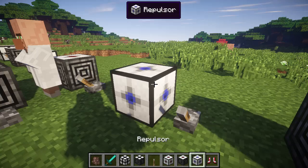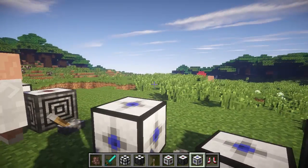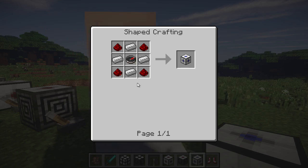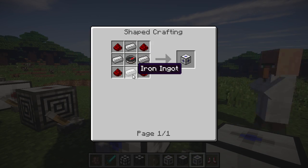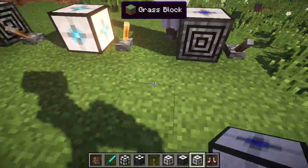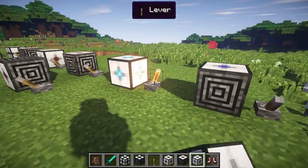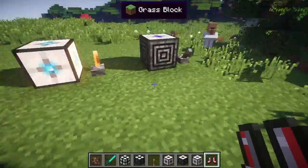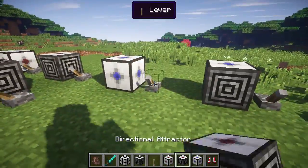Then we have the Repulsor, which is going to push you away. The Repulsor is crafted by taking four redstone, four iron ingots, and one compass. If we flip this lever — boom! — it is not gonna let us go anywhere near it. The Gravity Boots also stop us from being affected by it, which is very cool.